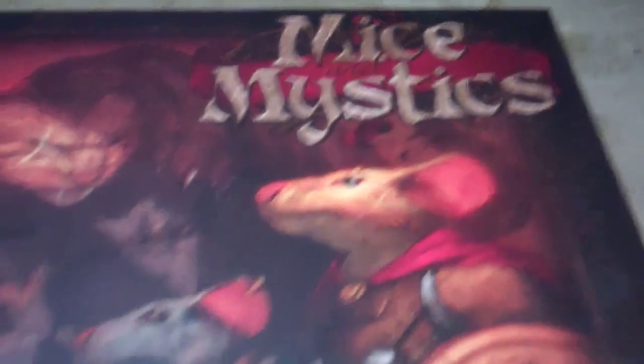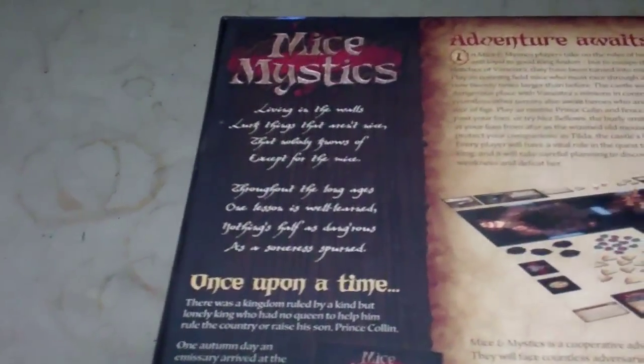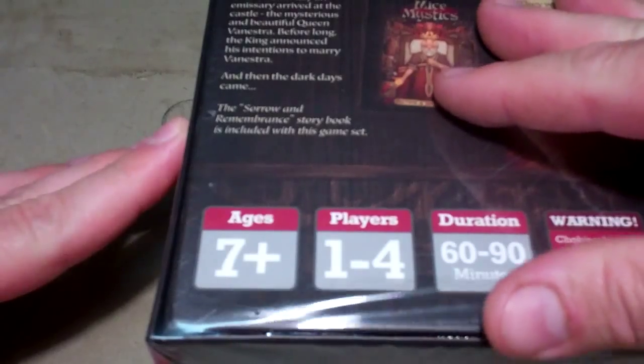I'm going to open up and take a look at a new board game by Plaid Hat Games. It's Mice and Mystics. This is kind of a storytelling board game where you play through scenarios that slowly go through a story. I'm going to get a look at some of the contents. It can be played solo or up to four players.